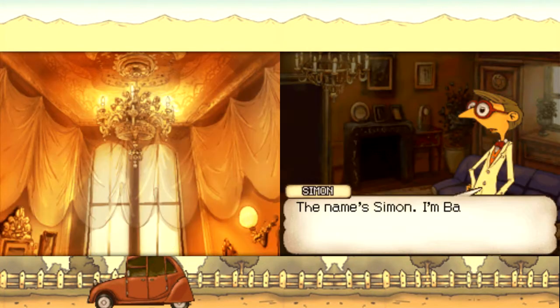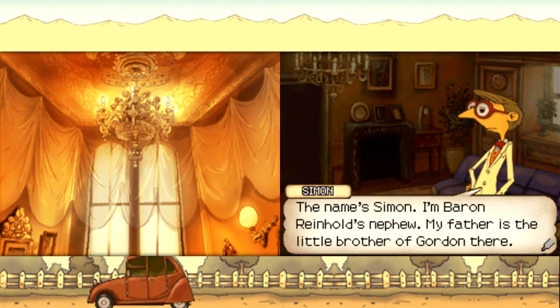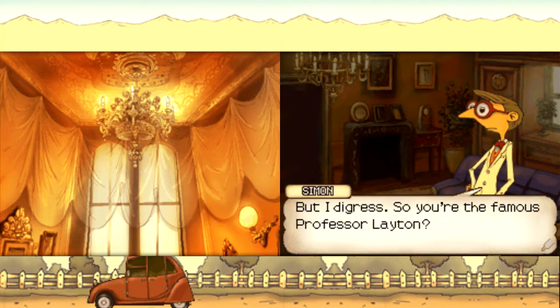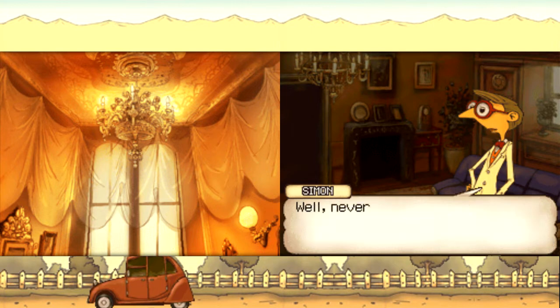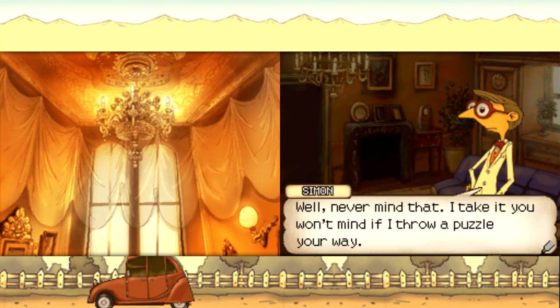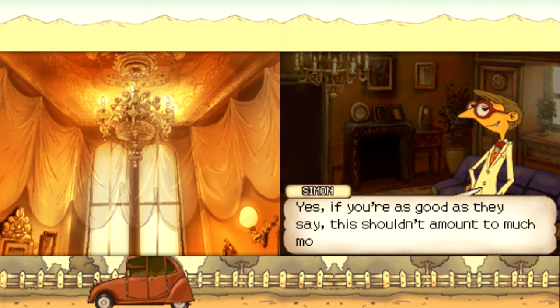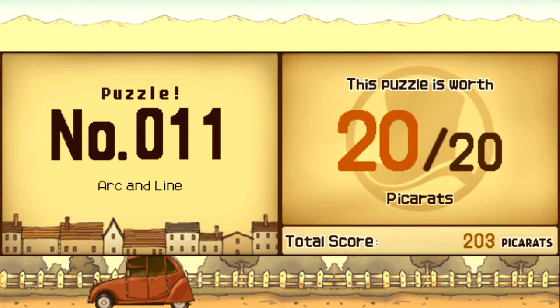Who are you? My name's Simon — I'm Baron Reinhold's nephew. My father is the little brother of Gordon there, or rather, he was until he kicked the bucket, as they say. So you're the famous Professor Layton. I thought you'd have more presence. I take it you won't mind if I throw a puzzle your way? It shouldn't prove difficult for a man of your ability. Look at that smirk — I don't like this guy at all. I'm sure he's meant to be that unlikable.